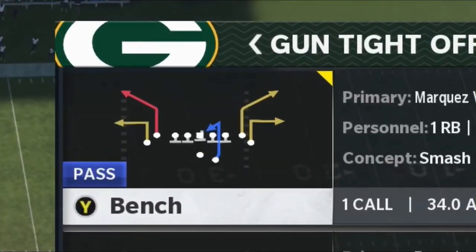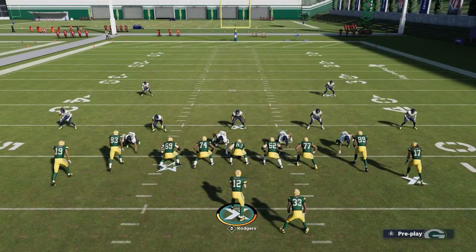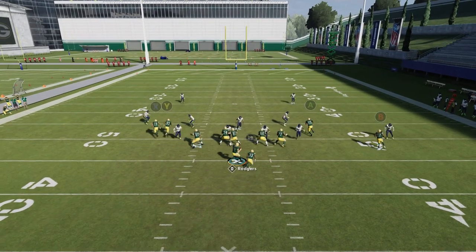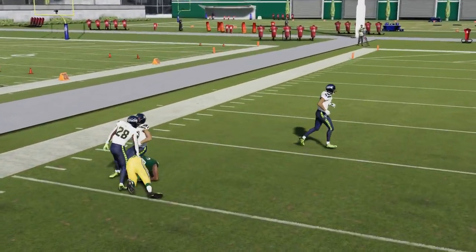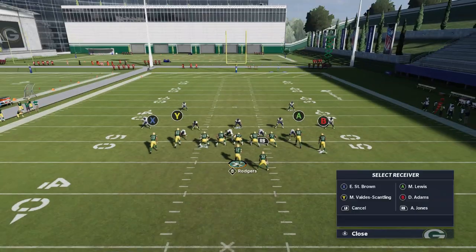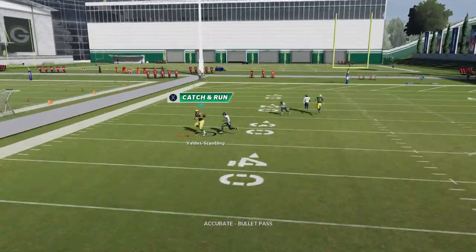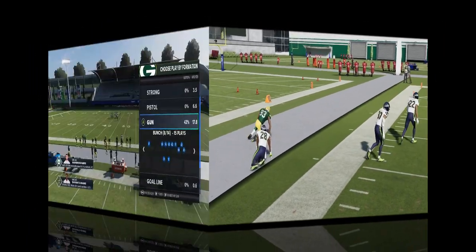The next play is out of gun tight offset TE — the bench concept. Not a lot of adjustments needed here. It's really all about those outside routes: bullet pass leading outside, throwing in the break. The bench concept is in every single playbook in the game. You can also streak the outside receivers to pull the safeties back and then get those outside releases. You can see the catch and run is much better.